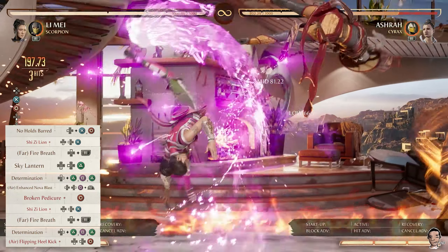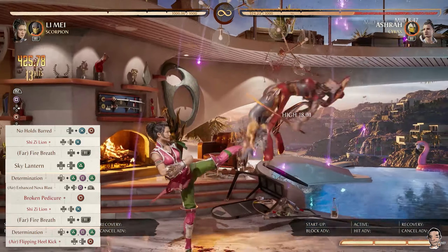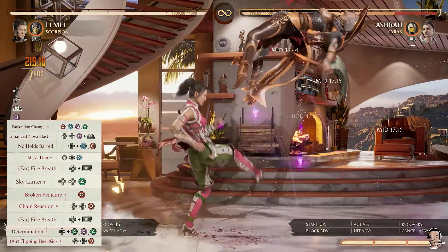Because of the gravity scaling, please take note that all of these combos end with Jump 2-1-2 into Air Flipping Heel Kick. Please do not try to do 1-3-4 into Air Flipping Heel Kick — you will lose games because of this. I promise.